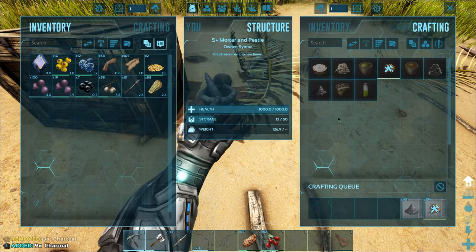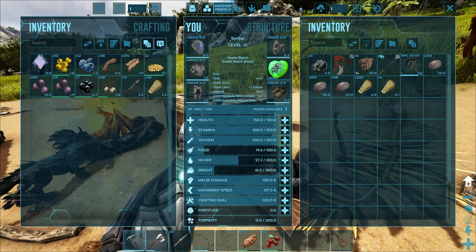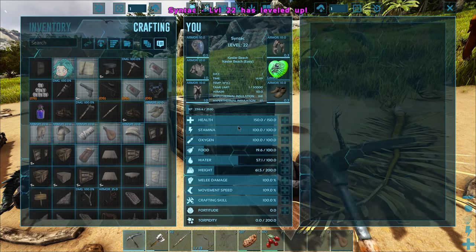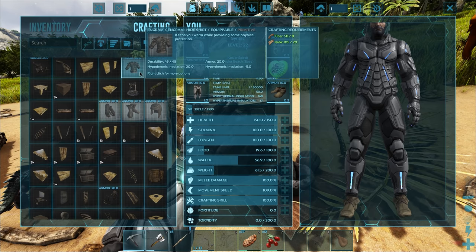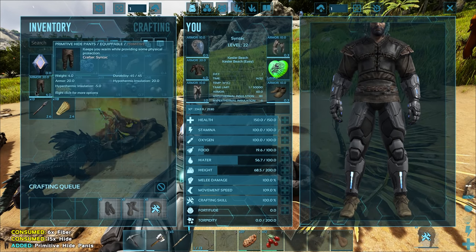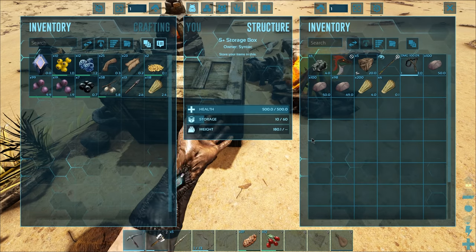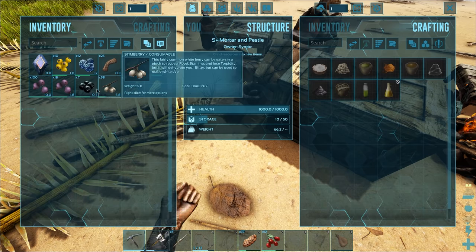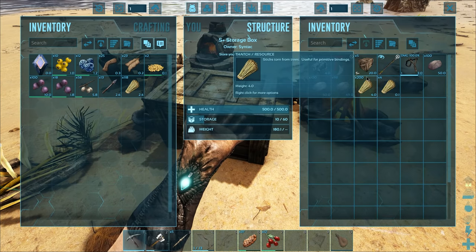Let's get all that crafting done and get some charcoal turned into gunpowder. We got another level! I'll pump that into movement speed. Now what armors are unlocked — we're up to hide, I might as well make some of that. We have a good amount of hide. I'm gonna take off the tech armor skin and put on hide armor instead because hide armor is much better, as all people know. That's gonna keep me a little bit more protected. The one thing I don't want to wear is chitin armor, because the Sinomacrops will freak out if it sees you wearing that — although I do want to get attacked by one while wearing chitin armor, I think that would be hilarious.